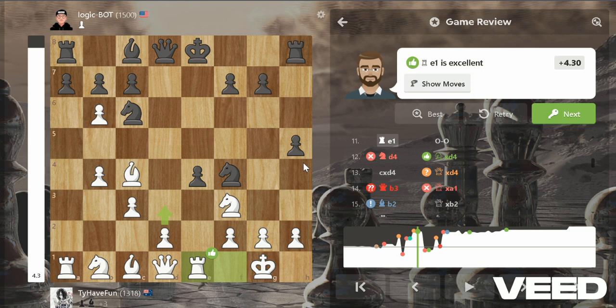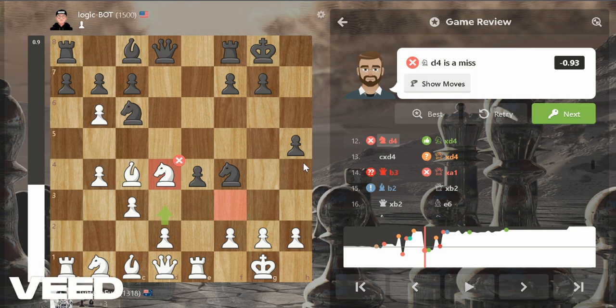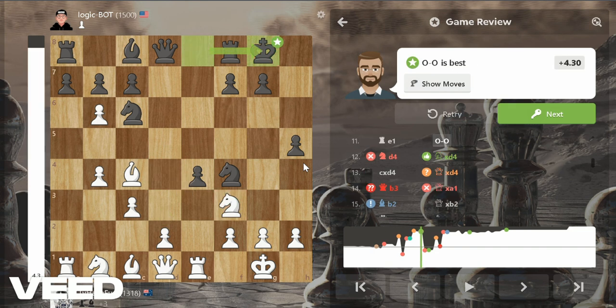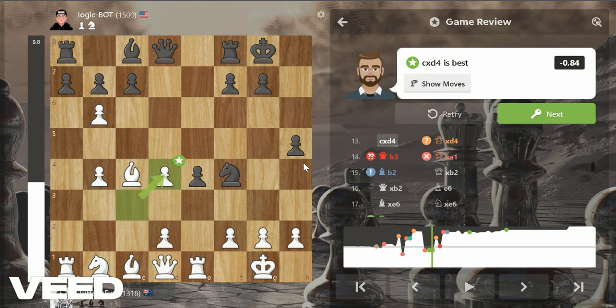He castled and I moved my knight to the center, which is a bad move — like a really bad move. I lost my advantage: it was +4.3 and I went to -0.9, which is ridiculous. He took and I took back, doubling my pawns, and now the queenside pawns are isolated and I can't do anything about it.